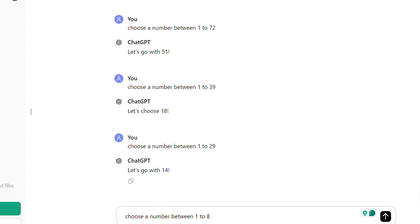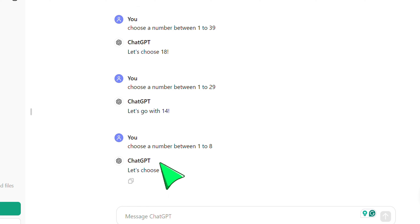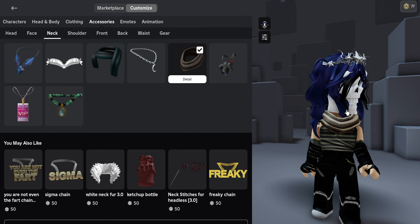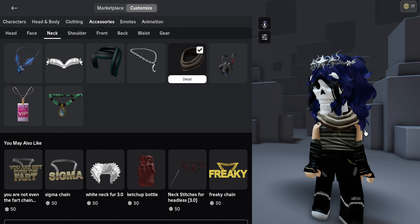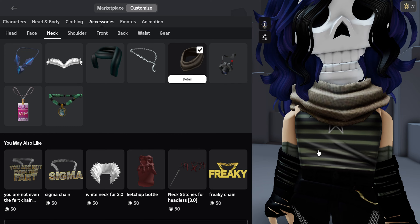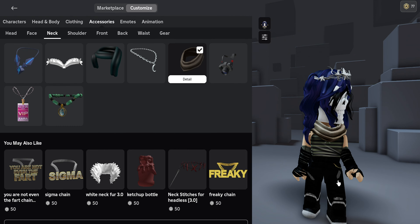Neck accessory. ChatGPT picked number 5. You've got to be kidding me. The outfit was going great. Actually, it kind of matches, but no, no, no. That scarf is just nope, nope.